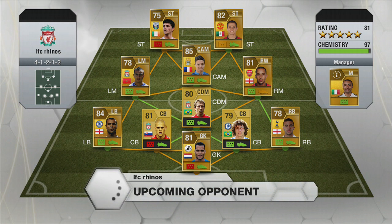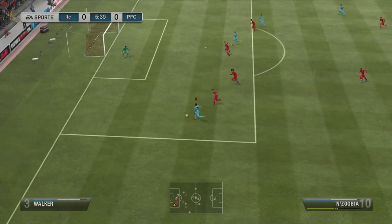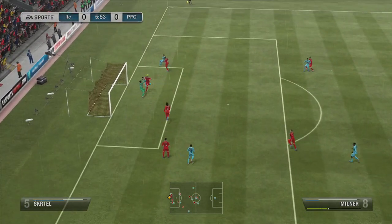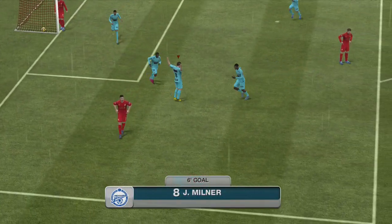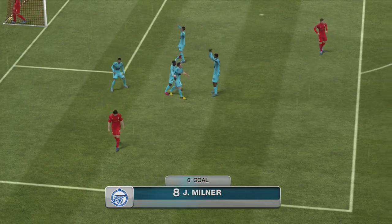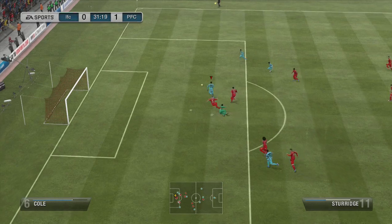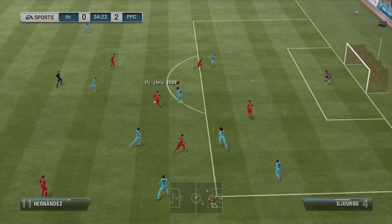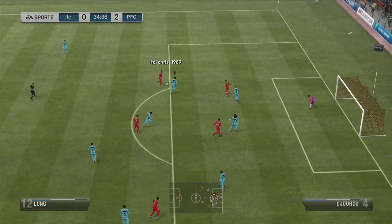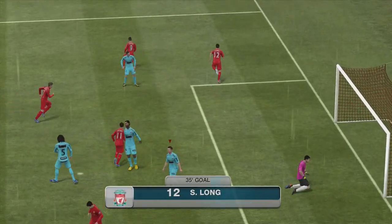First up we come against AFC Rinos, and he has Nasri, Hernandez, and Ashikol — pretty good players. Nzogbia starts things off by crossing it to Milner for his debut goal, my first actual FIFA 13 goal. Then Sturridge takes it around the goalkeeper and does a cheeky little chip that nearly went over the bar — if it had gone over I could have easily lost — but it goes right into the bottom right corner.